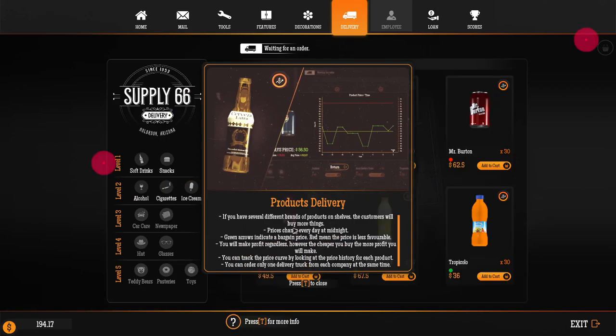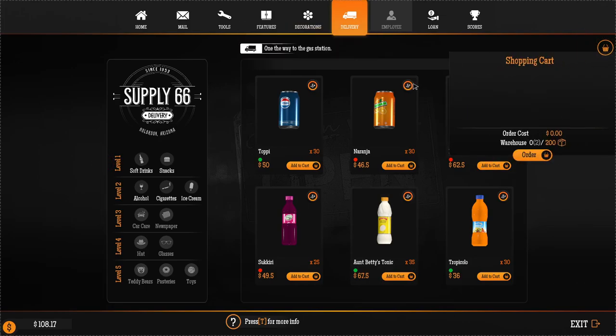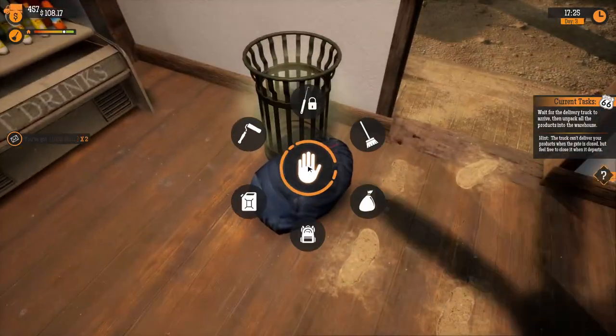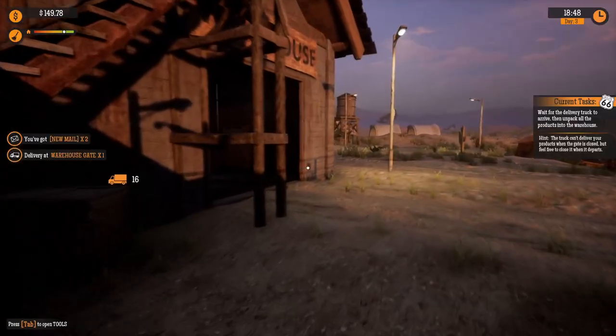So we gotta order additional products for sale on the delivery tab. People like more brands — green arrows indicate bargain price. So we're gonna add some Toppy, some Tropicolo. I don't have much money right now, so I think that's it — I don't wanna go too crazy. And we're gonna order that. Dude, this game is so polished — this is insane. We have warehouse management now. I cleaned my bins — hopefully it didn't break this time. It looks like he actually did get away this time, so that's good.